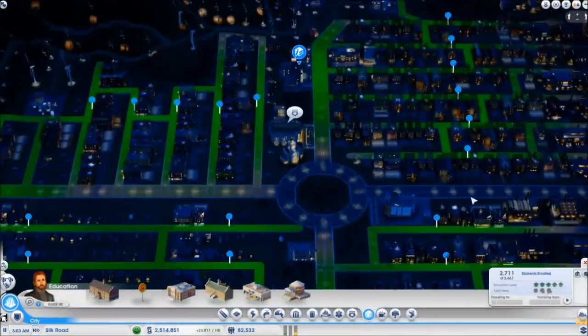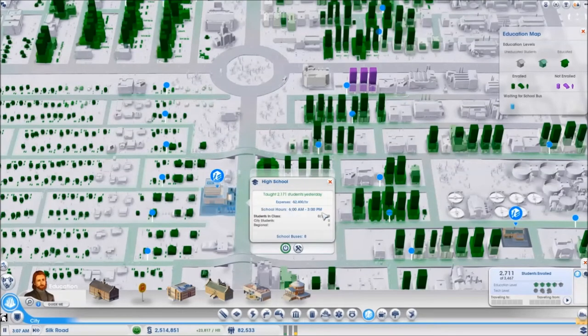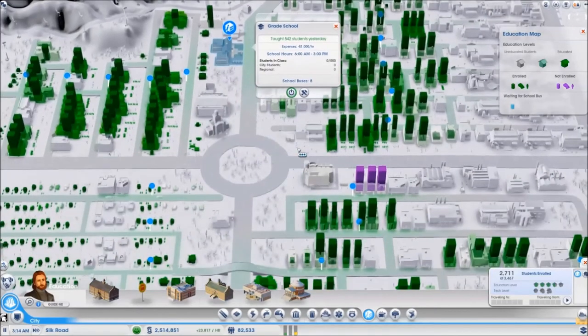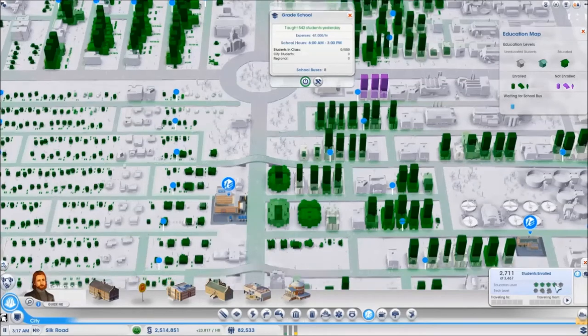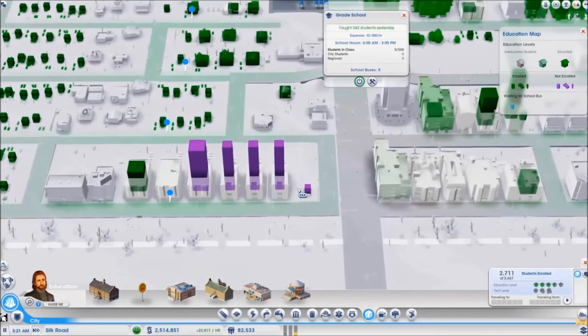The high school was able to keep up with the number of students before I reached 3000. When I reached 3000 I didn't want to upgrade it anymore because that would require a lot of school buses constantly coming in, which was creating a problem. That is why I opened up my grade school again, turned on some classrooms, and let it with its own school buses help in the better education of my city. I am up to 3 and a half hats and pretty much every sim in my city is educated except for the new kids who have just moved into the new medium density buildings.